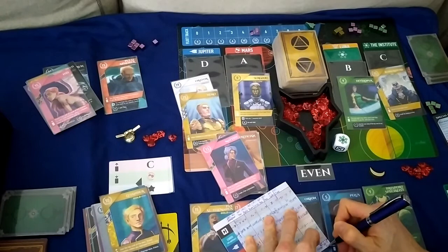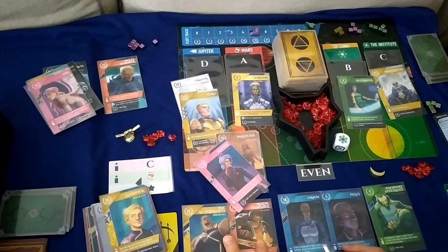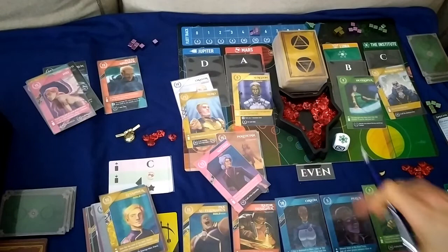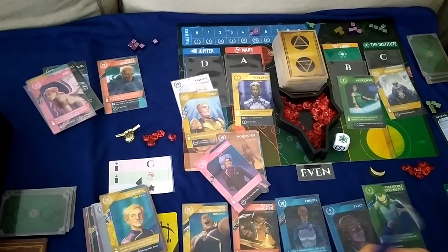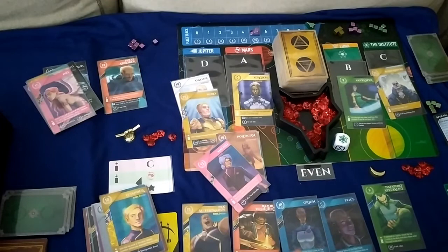We win with 262 against the Automa's 217 — winning by a fair margin. We got a very good starting hand with those two synergy cards and Orion, and focused heavily on the fleet track. Cycling Pellas a couple of times to advance twice on the fleet track was key, and picking up a second blue was quite fortuitous. Let me know in the comments what you thought — if you have this game or are enjoying it — and thanks for joining, hope to see you next time!